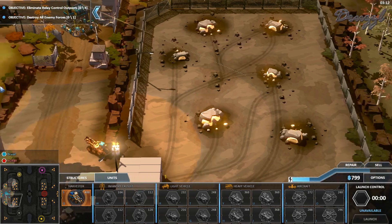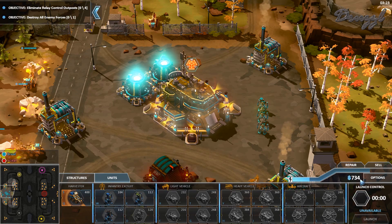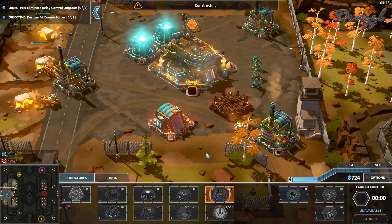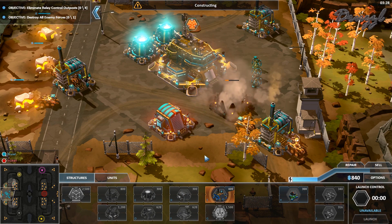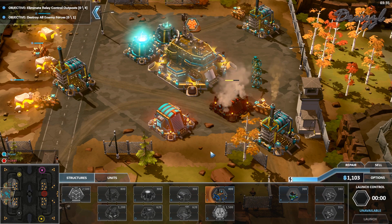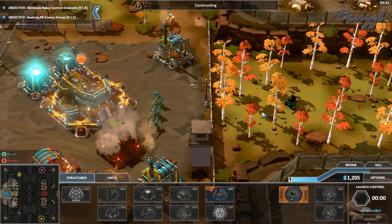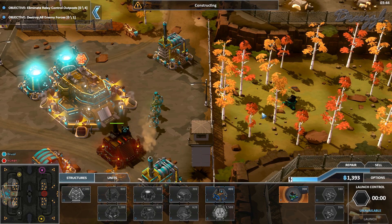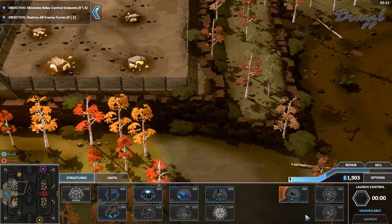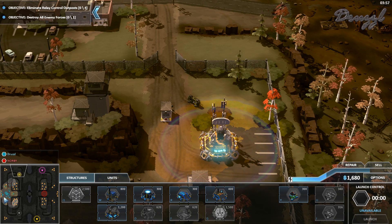Five harvesters up here, then five up on the other one. Look at this - we're already making more money than we can use. I guess we start dropping down some turrets to at least keep an eye on things. Light factory complete - they could come from up here; it's a very roundabout way to go, but they could.